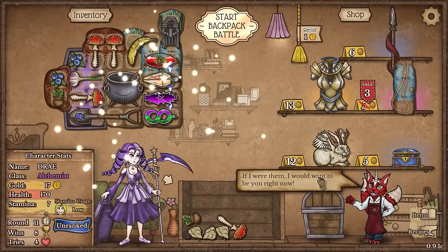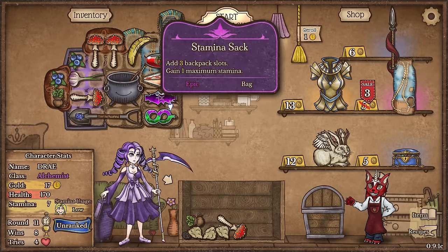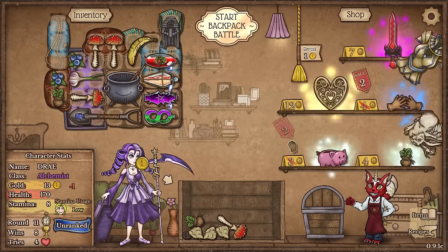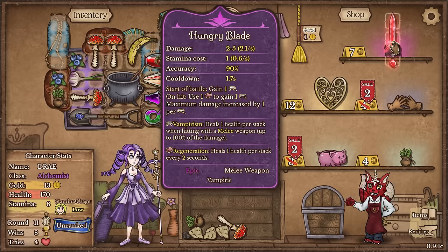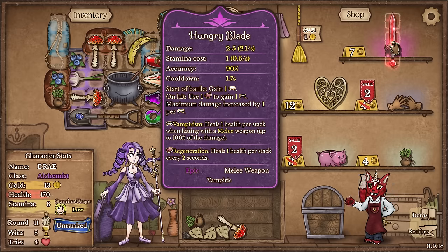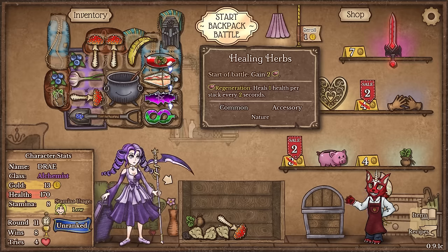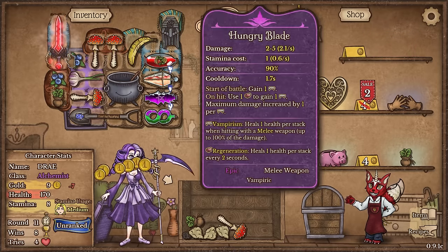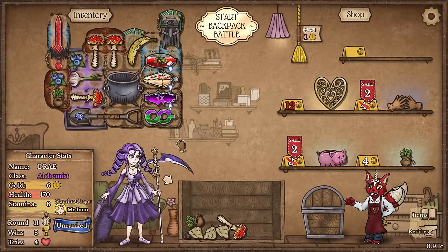Holy crap. Maybe I should have gone with the holy build because now we have the holy armor as well. We also got another stamina sack, so I will gladly buy that. I think I'm just going to keep searching. The spear's not good enough - there we go, the Hungry Blade. That's more like it. Problem with this is I need those hearts to utilize it. On hit, use one heart to gain one vampiric. The only thing that's giving me hearts is my healing herbs and I only have two of those. We'll definitely buy this blade because my stamina usage is still medium with that extra blade.